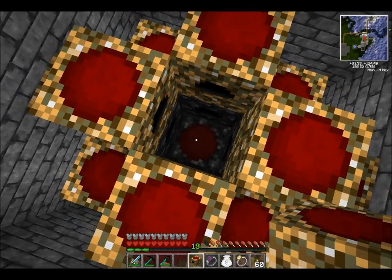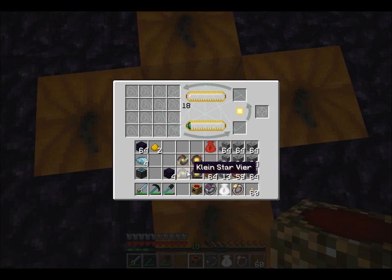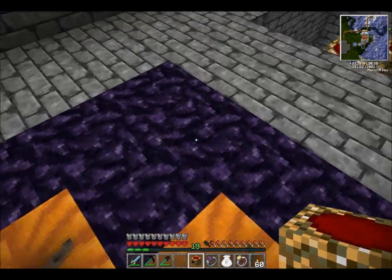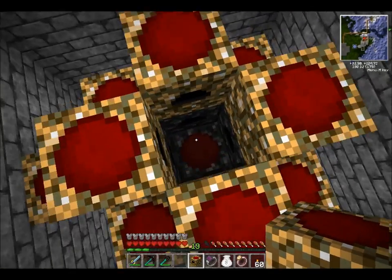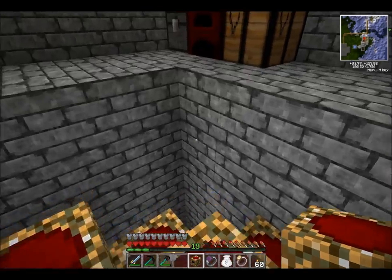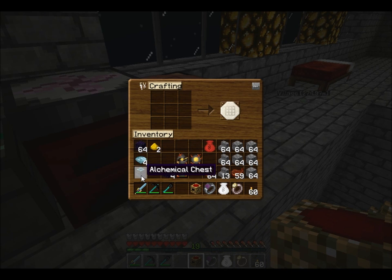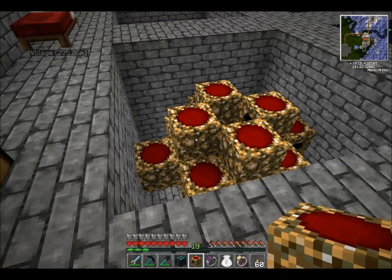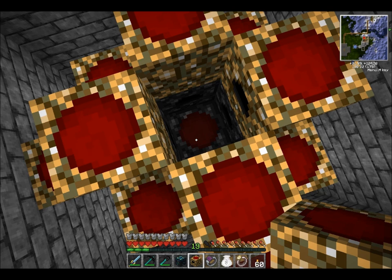Now, this is the important part. Instead of a collector going in here to charge your Kleinstar, you're going to have it condensing into matter. In order to make an energy condenser, you need an alchemical chest, four diamonds, and four obsidian. And you get the energy condenser. You place the energy condenser where this Mark III relay is, right there.